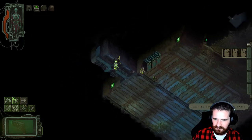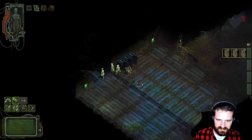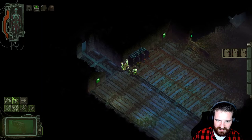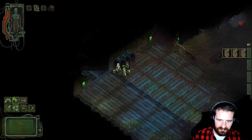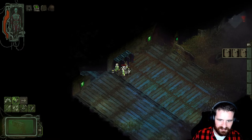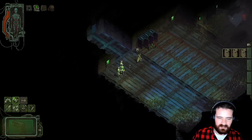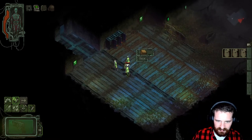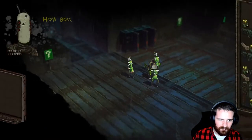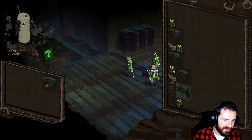You can outfit your team with weapons as well. You can also talk to them to find out what they're good at — they'll kind of explain what skills they have. You just talk to them and then you can ask about their skills, or just hand them weapons straight away.